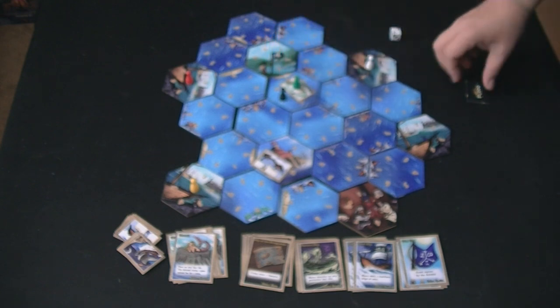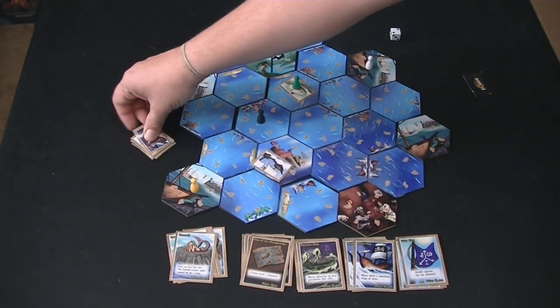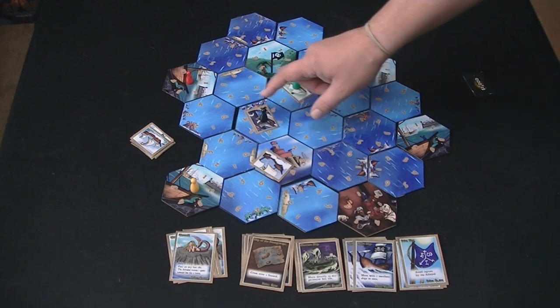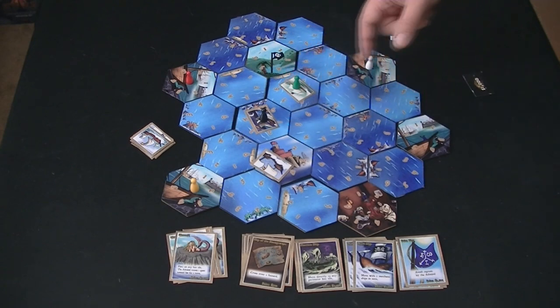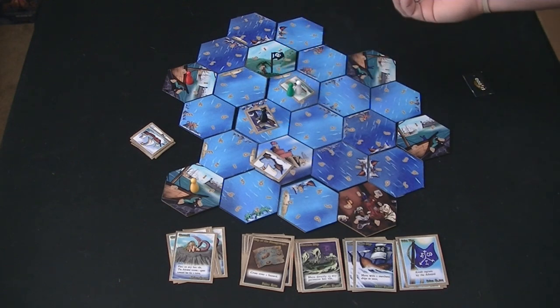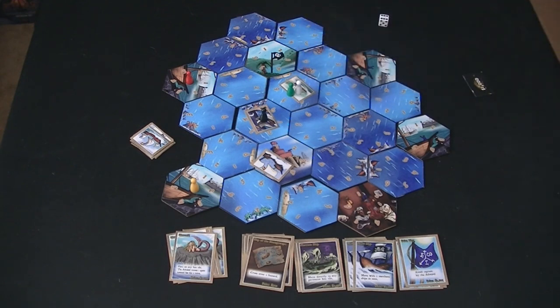When you successfully deliver a merchant ship, wherever the navy ship is, you take another merchant ship off the top and place it there — they start in the same spot, but the navy ship moves much faster so they'll eventually separate. As a pirate, you can also attack another pirate if you land on top of them — you each roll one die, and the winner gets to leave with the ship. There's some combat, but it's very simple and straightforward.